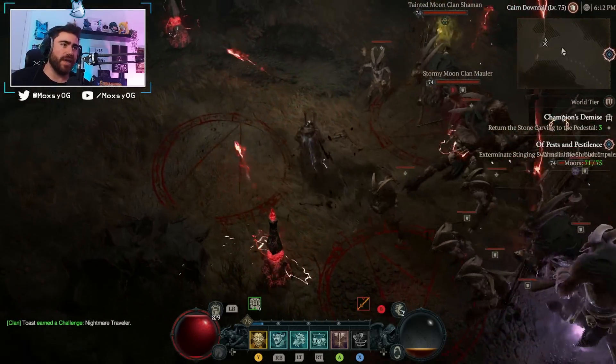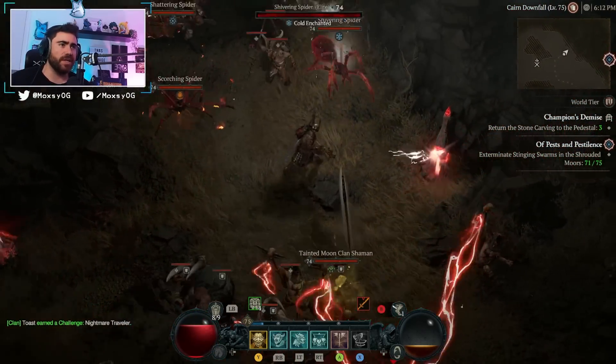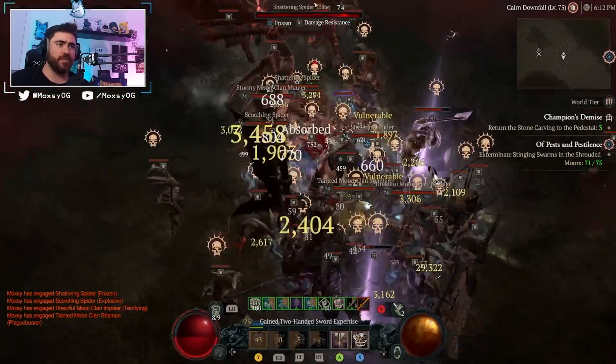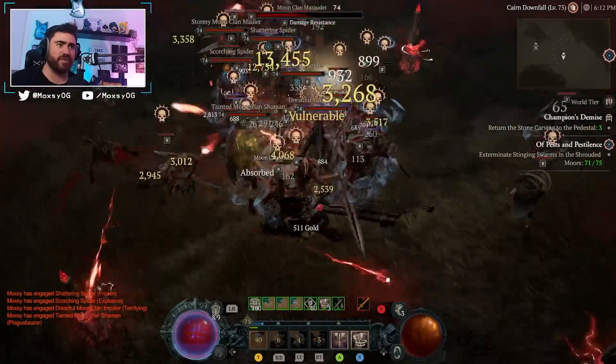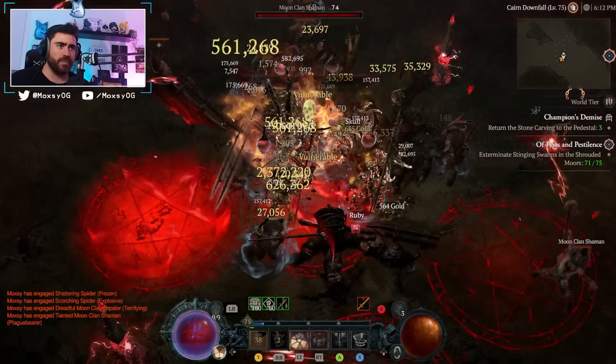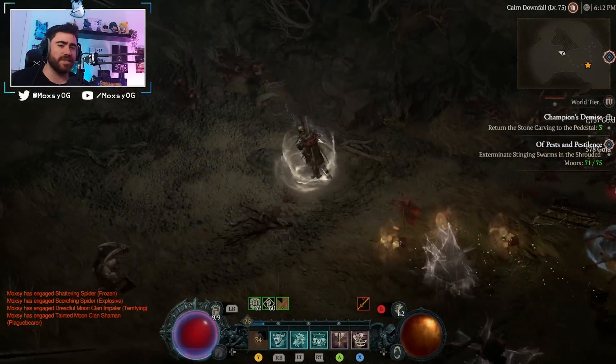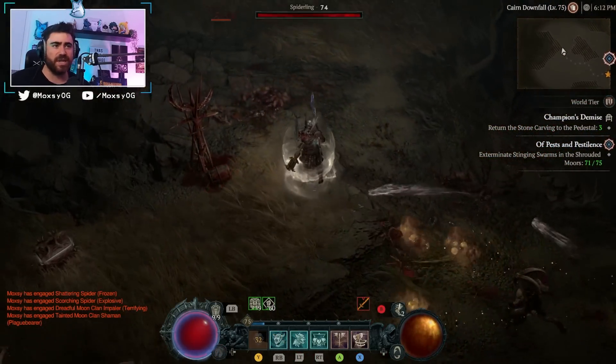Let's do some gameplay testing. I've got a pretty big pack following me, all my shout buffs are popped — I jump into the middle of the pack. I want to hit as many enemies as possible, and I'll wait for a pull since whirlwind pulls enemies in. The explosion happened a little too fast there — it's hard to see, so let's rewind and check how much damage we did.